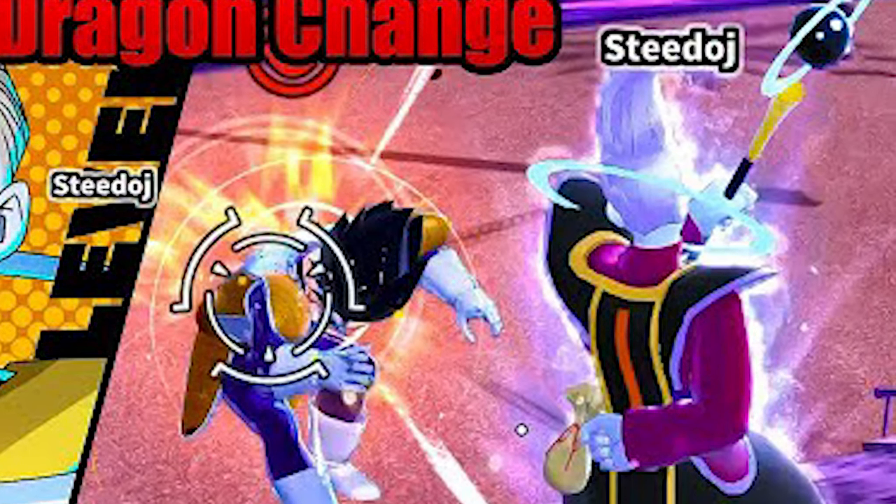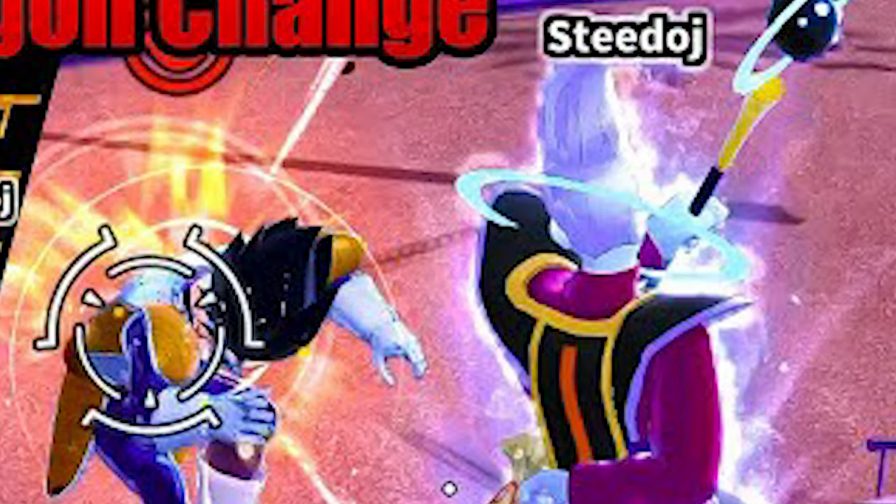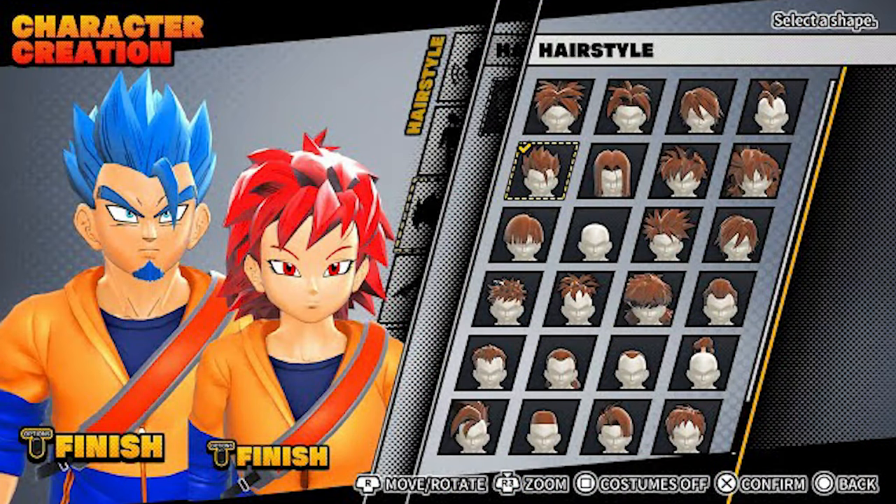Dragon Ball The Breakers has so much more customization than Xenoverse 2 that it's not even comparable. I think you can already say Breakers has better customization than Xenoverse 2, other than the fact that Xenoverse 2 has access to different races such as the Friezas, Female Majins, Namekians, etc. But they all get done worse than Saiyans do, and Saiyans already get done pretty dirty. We still don't have moving Saiyan tails in Xenoverse 2 — I guarantee if they showed up in Breakers, they'd move.